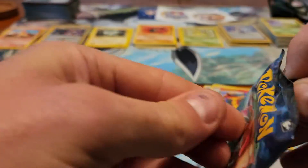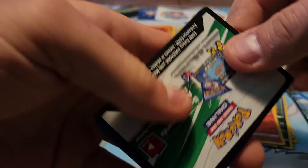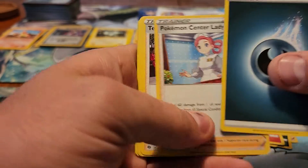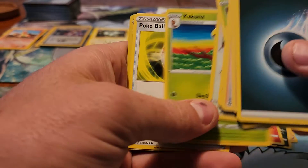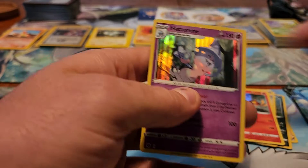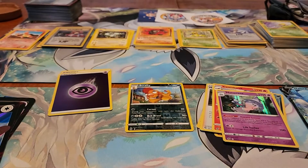Last pack in box number three. Darkness Energy, Pokemon Center Lady, Team Yell Grunt, Victini, Rockruff, Weedle, Swablu, Kakuna, Poké Ball, Reverse Holo of Rolycoly, and the rare is a Hatterene. That was box number three — down onto number four.